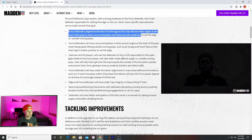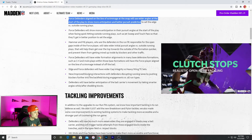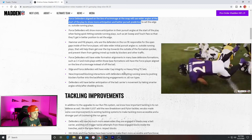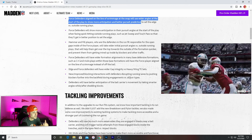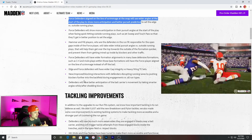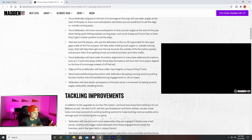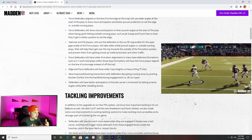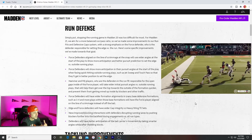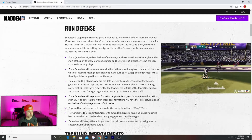So people that ran a lot of jet sweeps and touch passes in Madden 20 — those were very effective — in Madden 21 they're saying defenders are going to have wider and better pursuit angles to help stop that, so people won't be able to spam it as much. Edge and force defenders will also have wider gap integrity versus heavy wing tight end sets. There are new improved blocking interactions with defenders disrupting running lanes by pushing blockers further into the backfield. Defenders will also have better anticipation of the ball carrier's movement by taking smarter angles after shedding blocks. Madden 20 was way too run heavy.